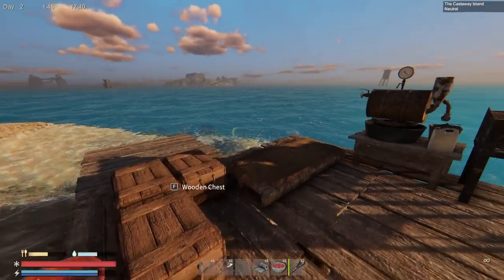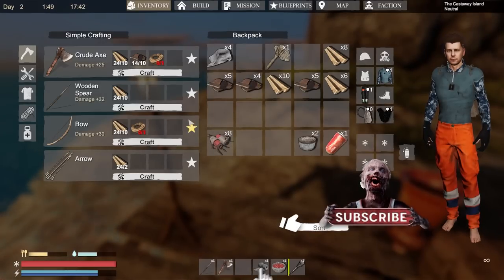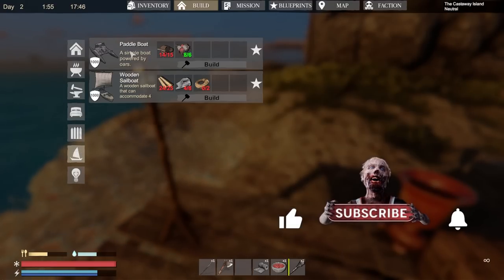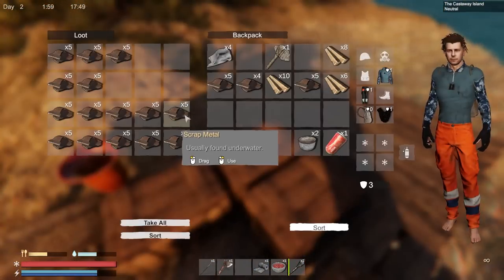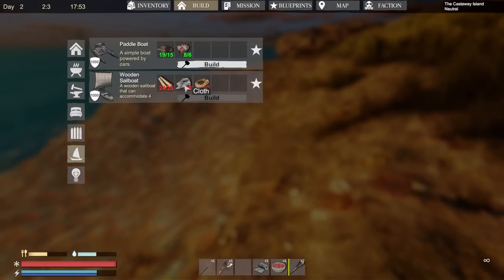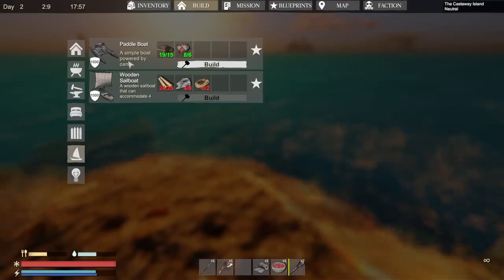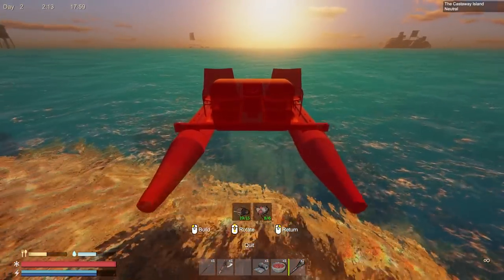Welcome back to Sunken Land! We're going to start this episode off by making a boat. We're going to build a paddle boat — is it going to be worth it? I don't know, only one way to find out. I've got what I need for it. The other boat, which is probably better, is going to take a lot of cloth and rope, so I think this will be the one we make first. Let's go ahead and build ourselves a little boat.